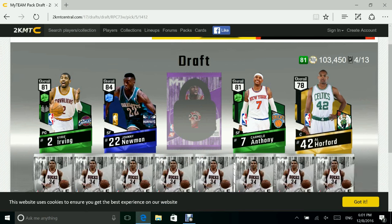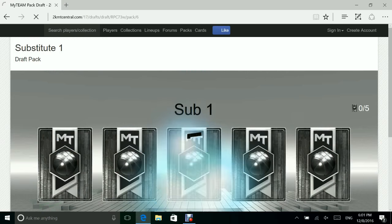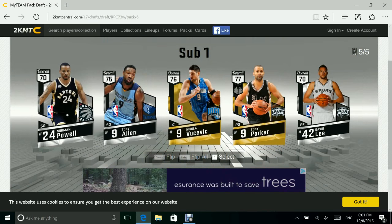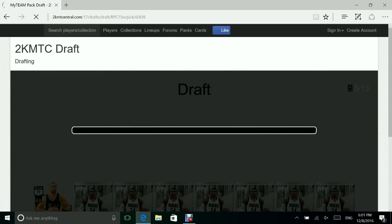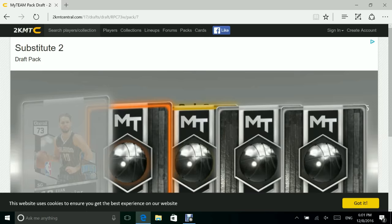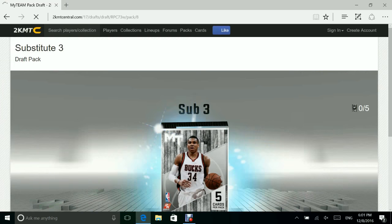103,450 MyTeam points in four out of thirteen packs. Let's get into these — they're not as good, and we'll open the specialty one at the end. These are just your bench/sub packs, so you usually don't get anything good in here. Tony Parker — I guess he's okay, he's not amazing, we're gonna have to go with him. We get one gold — 79 overall — that's not bad, our draft overall will stay the same.